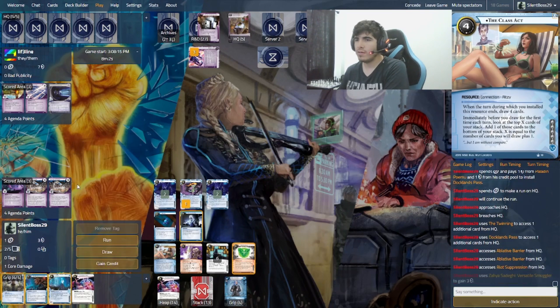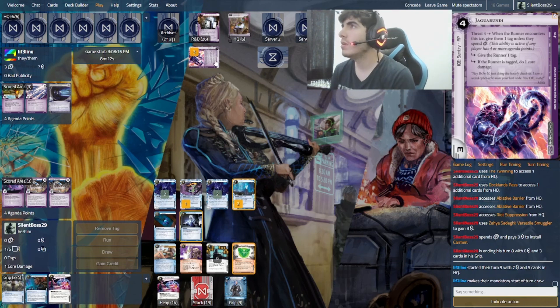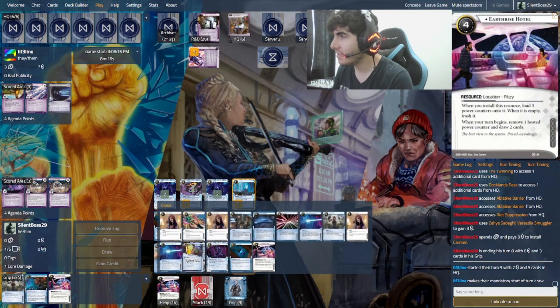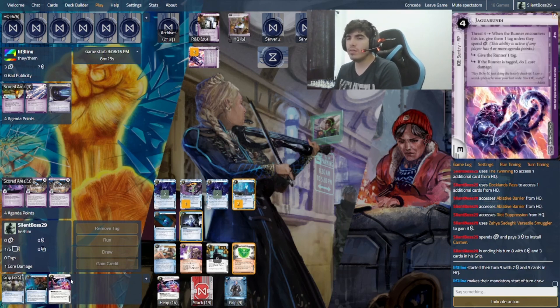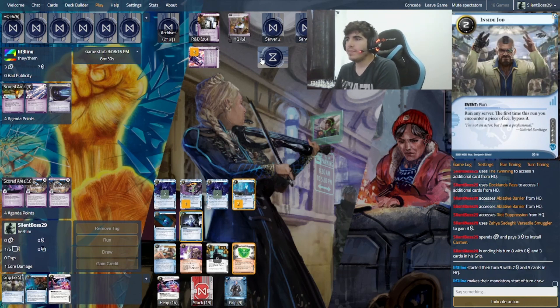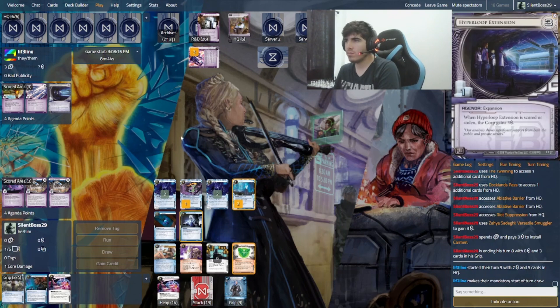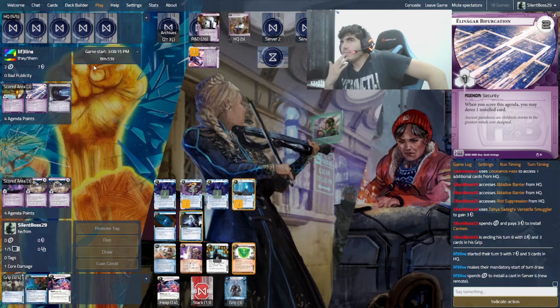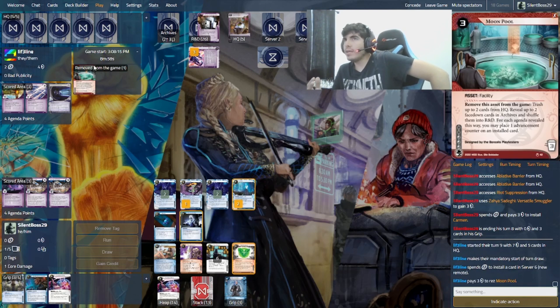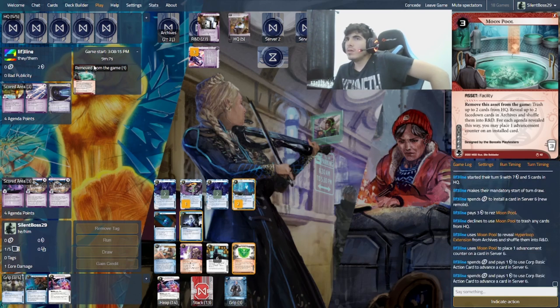Then I can install Carmen and begin running R&D. The Pinhole Trading would have been useful to throw out the Manic Arm — that's my mistake. But we can always spend two clicks, or do Inside Job on server 2 when we suspect an agenda is coming. Running R&D is probably the best choice, and we have to remember we saw two Ablative Barriers. That looks like game — but not really, we're neck and neck.